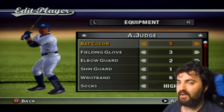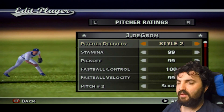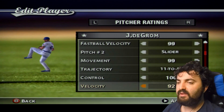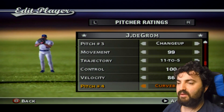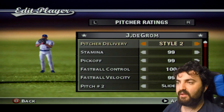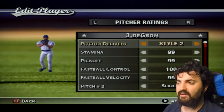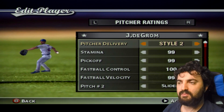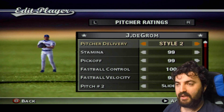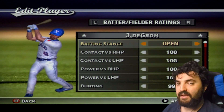This is Jacob deGrom. I had to do a little research on Baseball Savant — that's a website that helped me with his pitch velocities and how he delivers his pitches. I chose Style 2 on MVP Baseball because that's kind of how he pitches. He doesn't keep his leg above his glove like Nolan Ryan does, but it works for his deliveries. He bats left-handed and throws right, so I went with an open stance.